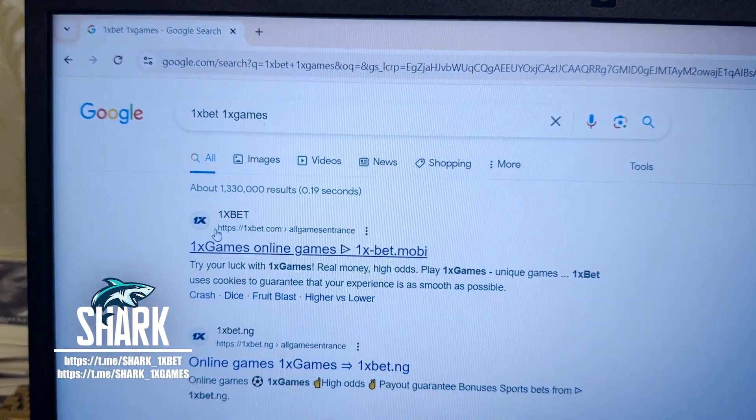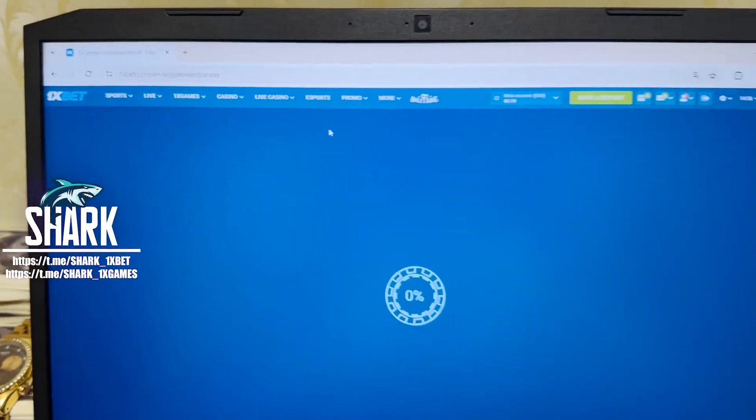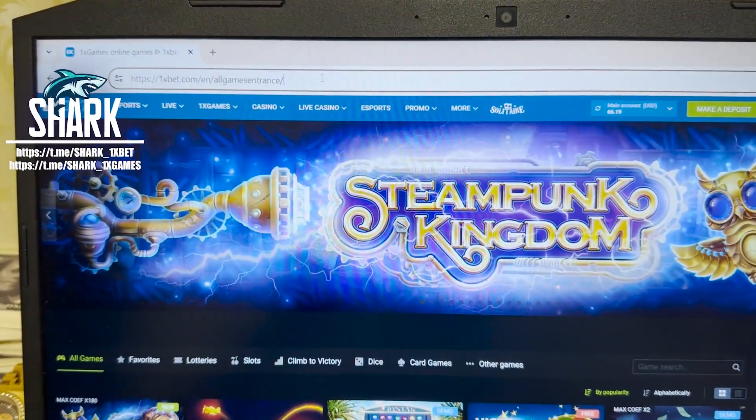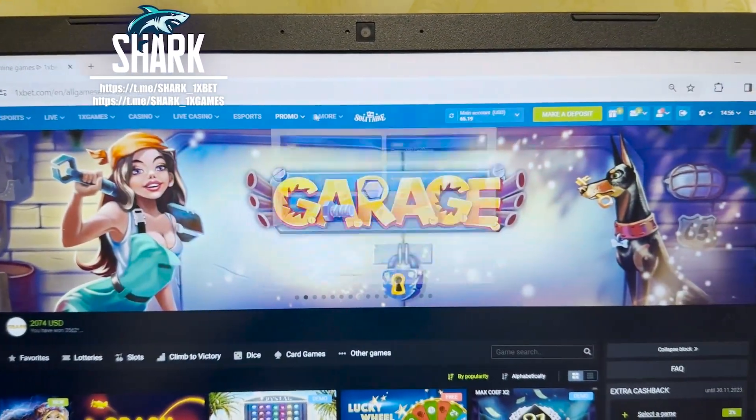1xbet, 1xgames — first link, my friends — this is the official 1xbet website, 1xbet.com. All games, press this. Yes, this is the official 1xbet website. You see my friends, 1xbet.com official website.